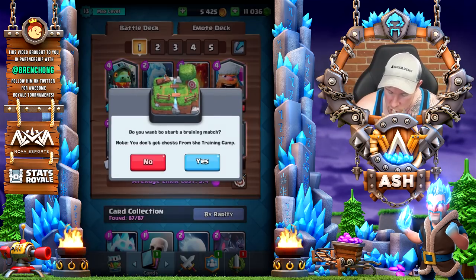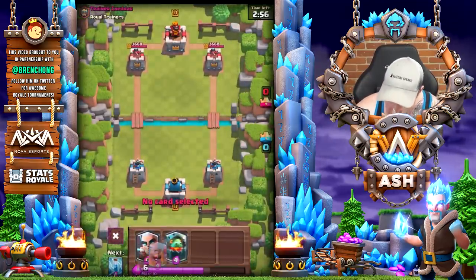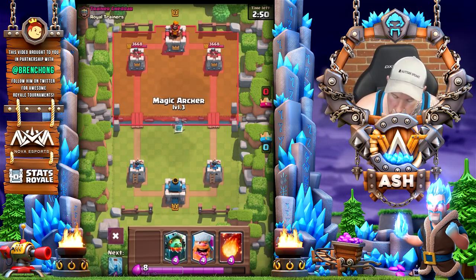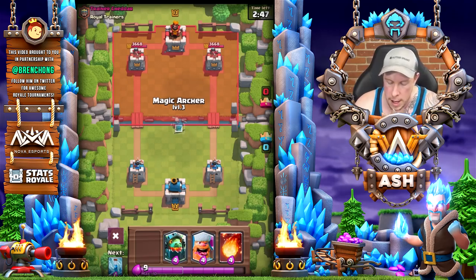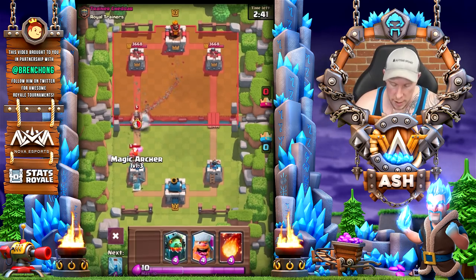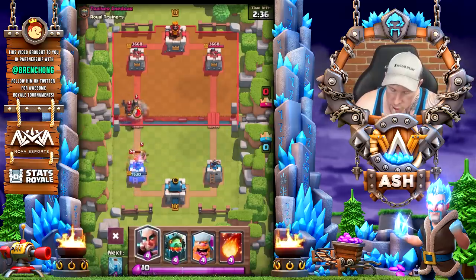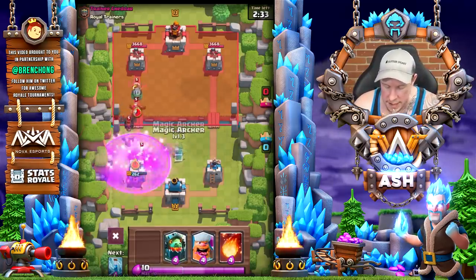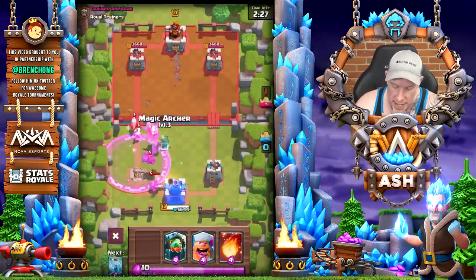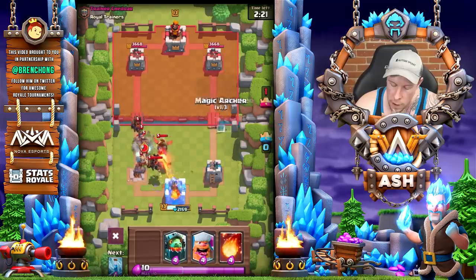Today I want to start out by hopping into a quick training camp because I want to show you the six positions where you can play your Magic Archer. Position number one, which is the most rare of any position, is behind the King Tower. Position number two is up at the river to snipe your enemy's buildings. Position number three is behind the Princess Tower against swarm units, as if minions were coming in the left lane. Position number four is going to be opposite lane of the attack on defense, so that's if you want to counter attack into that lane. Position number five is the same lane of the attack. Position number six is going to be two or three tiles to the left or the right of the bridge.